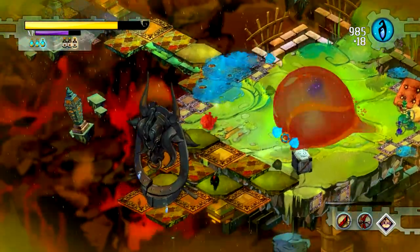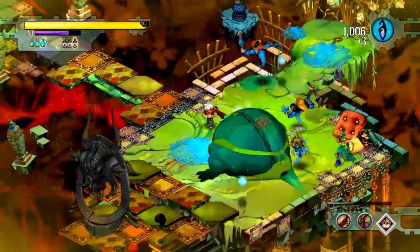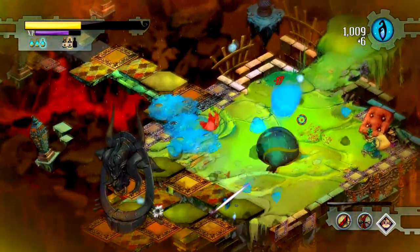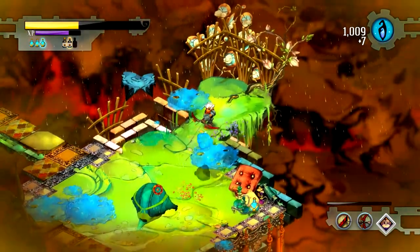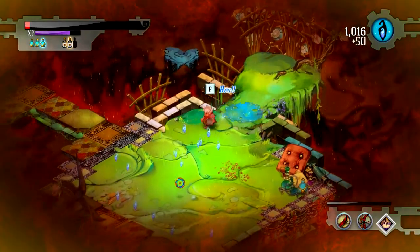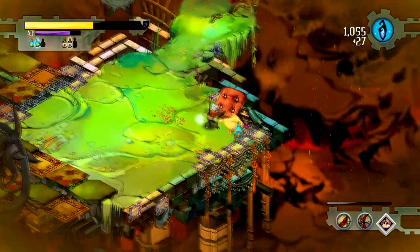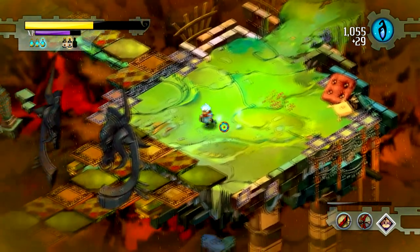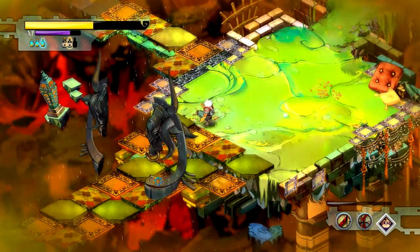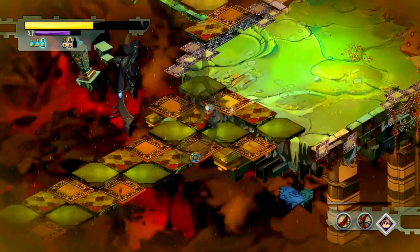Holy moly, that is massive. I accidentally ate a scumbag by mistake. I didn't realise I was taking so much damage — I almost lost everything. Now, we haven't found the core yet. We found a few health tonics here, which is good. This level is actually pretty tough, which is why I'm concentrating so hard. Looks like the core is through here. I feel like I've missed a few items along the way — I've only found the spyglass.